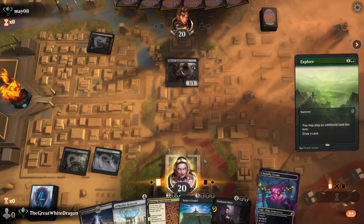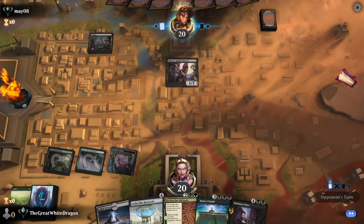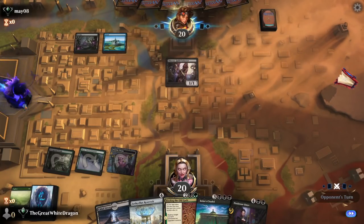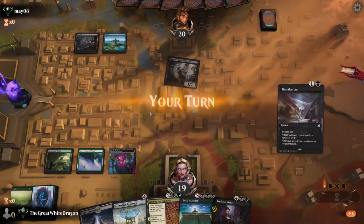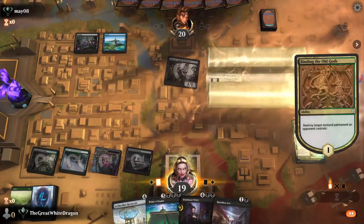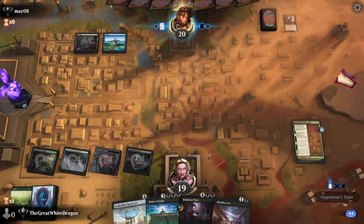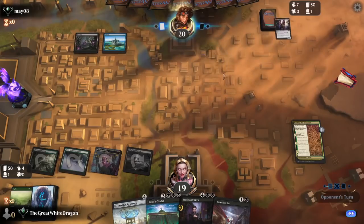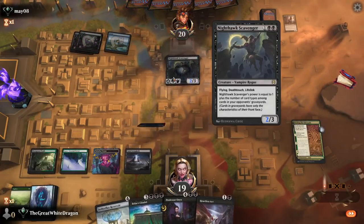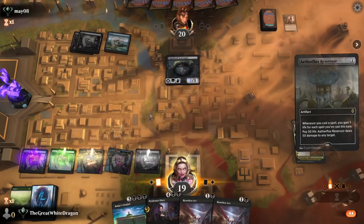That's actually really lucky — the Triome is the best land to draw in that situation. So what am I supposed to do with this? Nothing — you can't even counter-spell me. I kind of have a really really strong combo here. It's gonna be great.